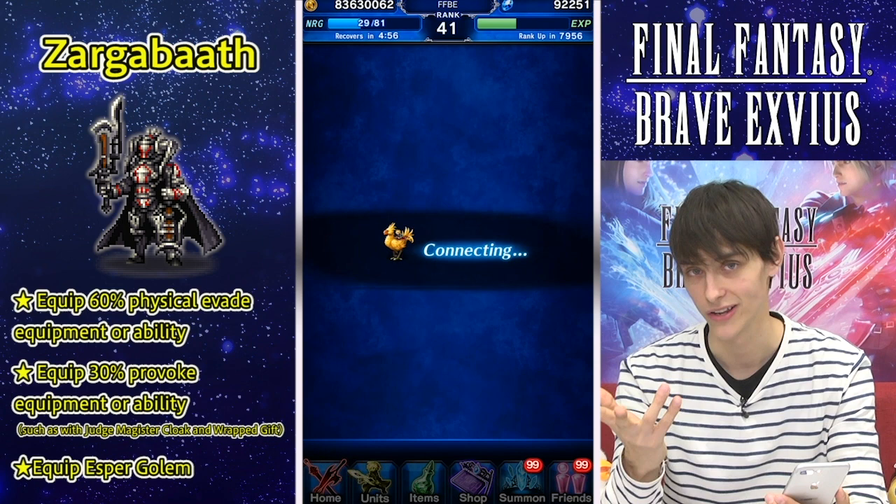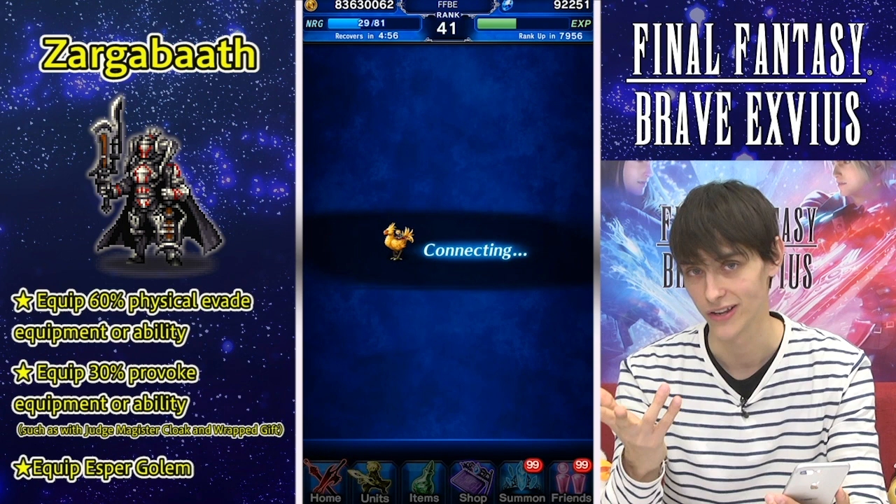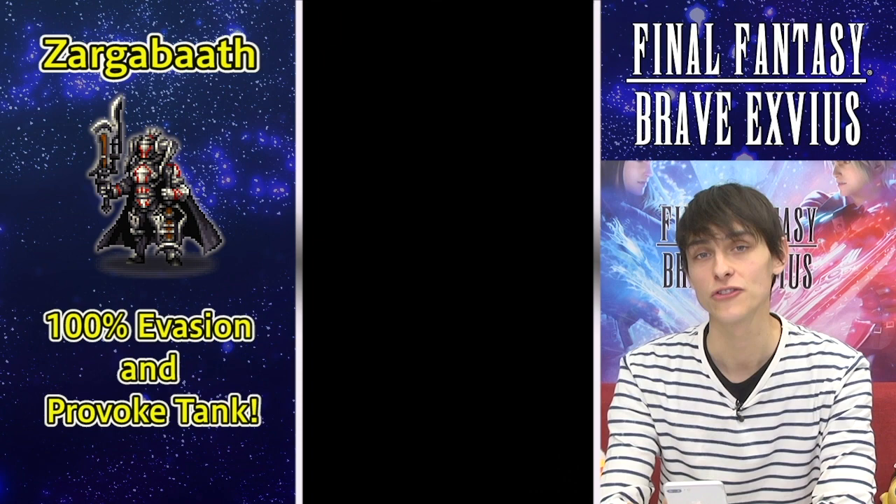One last thing — Zargonbath has no innate provoke. So you will have to give him an Esper such as Golem, which will give him the use of that ability. Let's see just how strong this guy's physical attack evasion and provoke is in a real situation in the game.